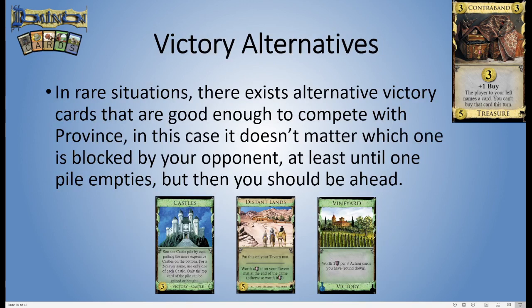In some situations you may find there is another victory pile good enough to compete with Province. In that case it doesn't really matter which one your opponent blocks, because you're able to pick up two copies of the other one — at least until one of those piles is empty. Castles can sometimes be thought of as almost another Province pile in the game. So if your opponent's blocking you from Provinces, you can pick up two Castles, and if they stop you from Castles, you can pick up two Provinces instead if you've got enough money.